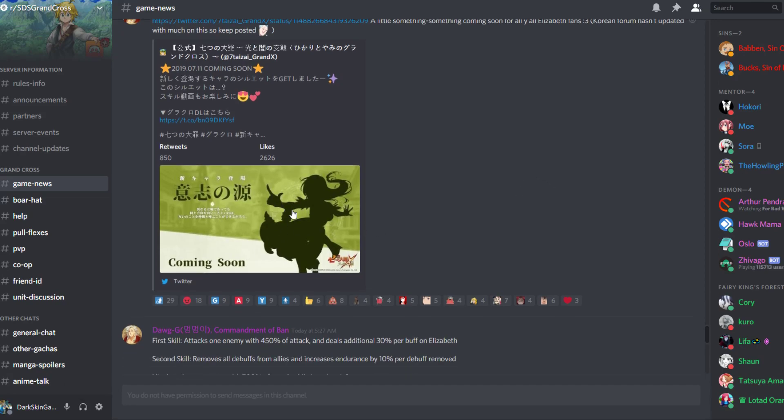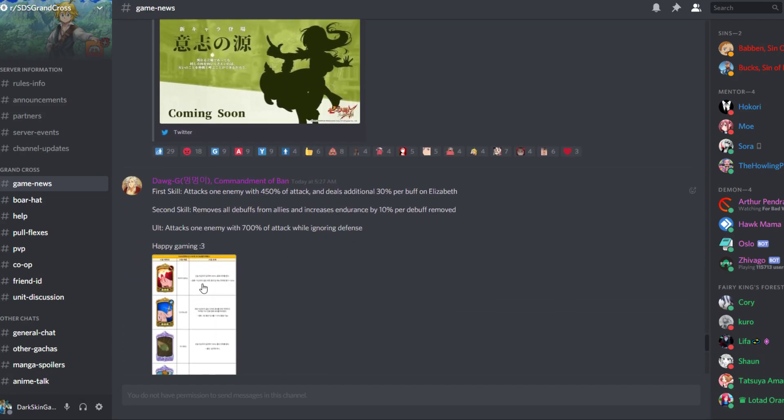Anyway, going back to what I was talking about — we're getting that. Then we're getting a new Hawk card. First skill: attacks one enemy with 450% of attack and deals additional 30% per buff on Elizabeth. Second skill: removes all debuffs from allies and increases endurance by 10% per debuff removed. And the ultimate: attacks one enemy with 700% of attack while ignoring defense. That's a lot, actually.